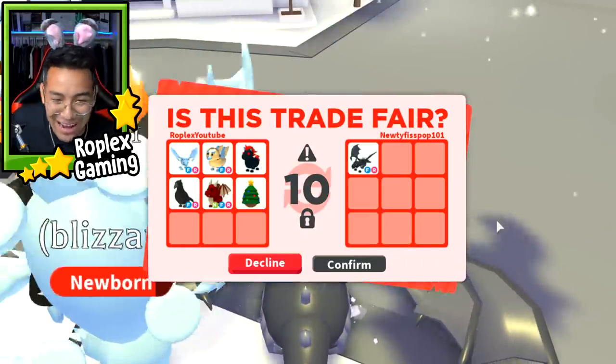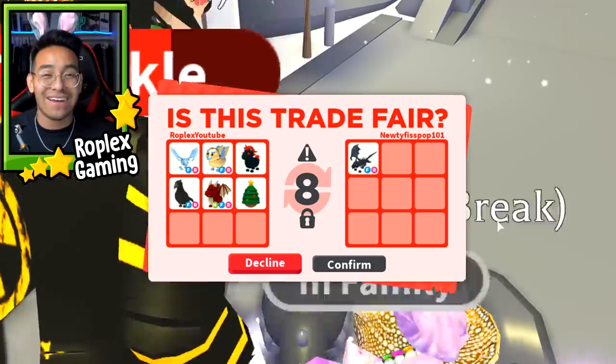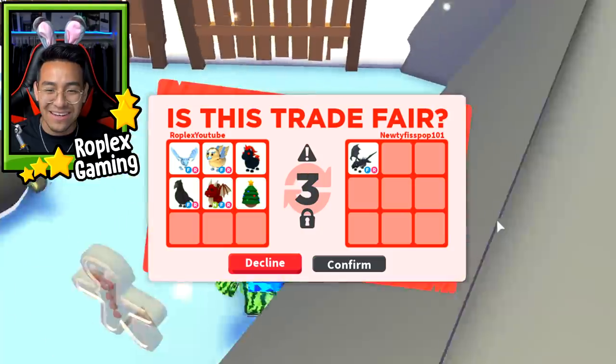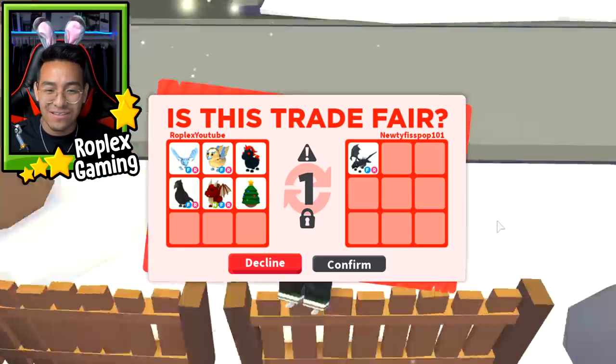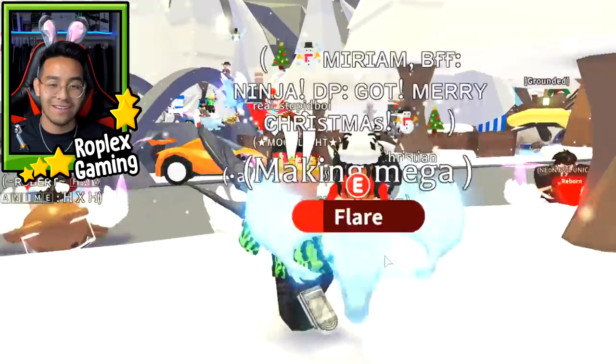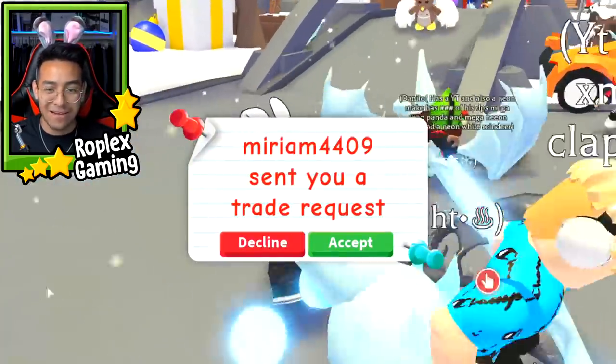This is going to be the craziest video. I swear, I don't know what's going on — my luck is out of this world today. We did so many trades. This trade's not going to go through — there's no way I have this much luck. Yeah, he declined it. There we go. That guy put me in my place. I'm back in reality now.